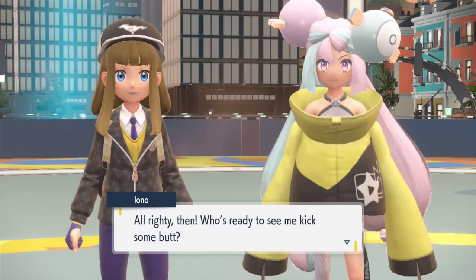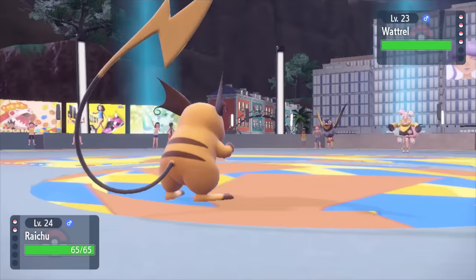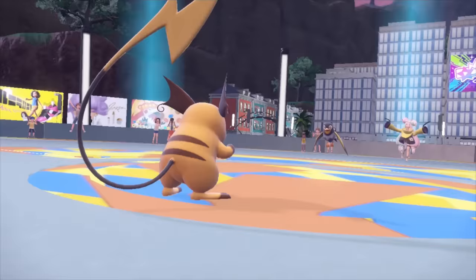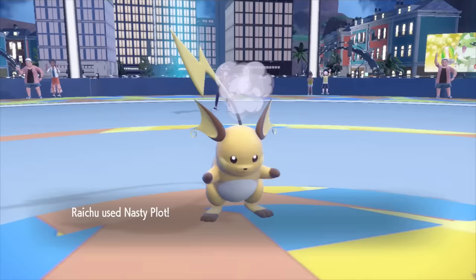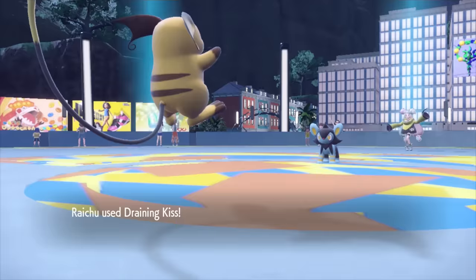That's just a sneak peek at what Raichu is going to do to Iono's electric types. Raichu's going to have to play this one a little dirty since Quaxwell is essentially useless for this fight. Wattrel's moves chip barely any damage off my mouse, which means he can increase his Nasty Plots all day — don't forget those three nasty plots either. Then the power of love kicks in with Draining Kiss, knocking out Wattrel and Luxio each with only one hit.